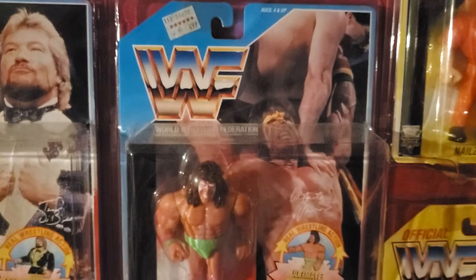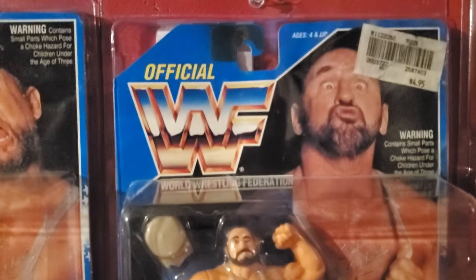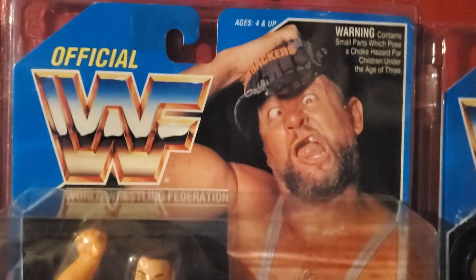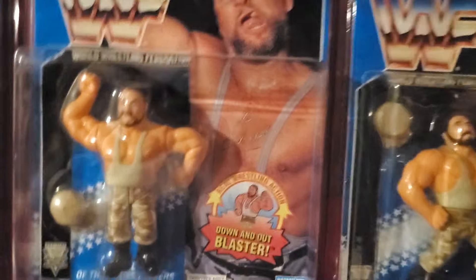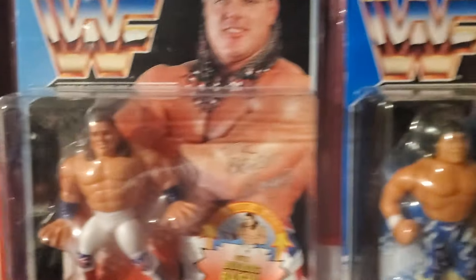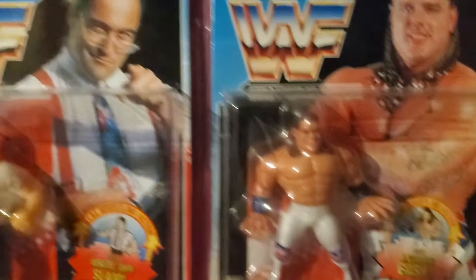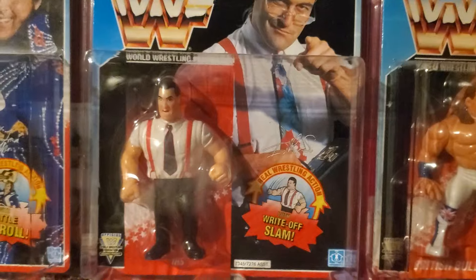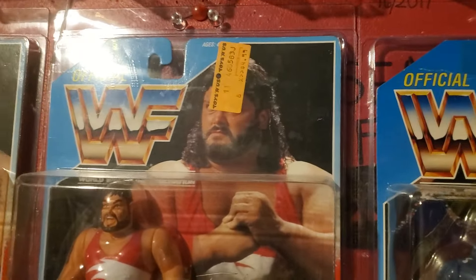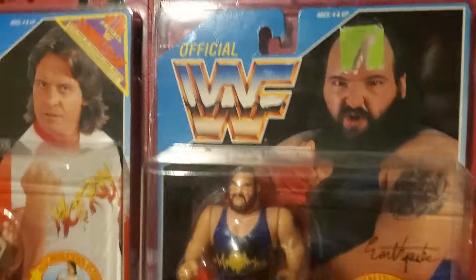Ultimate Warrior. We'll go straight down — we got the second run of the Bushwhackers. We got Butch, my boy Butch, rest in peace. We got Luke. And we got Marty Jannetty from that series. Skipping now to the British Bulldog — this is what I mean, these aren't in order. The IRS. Honky Tonk Man. Typhoon — that dope Toys R Us sticker.